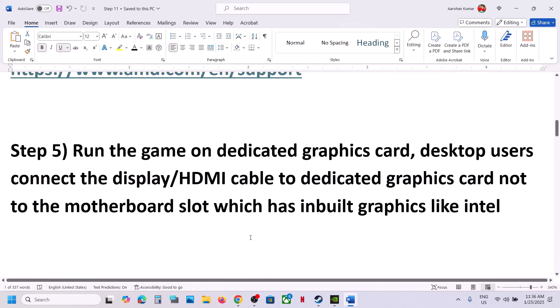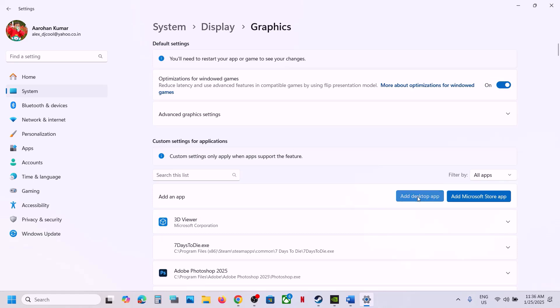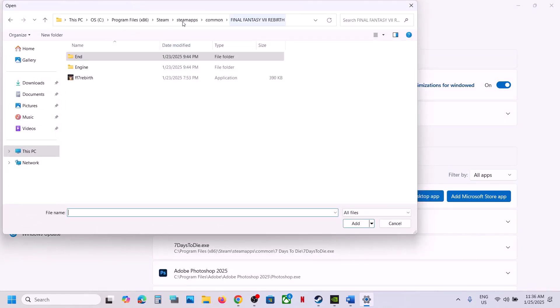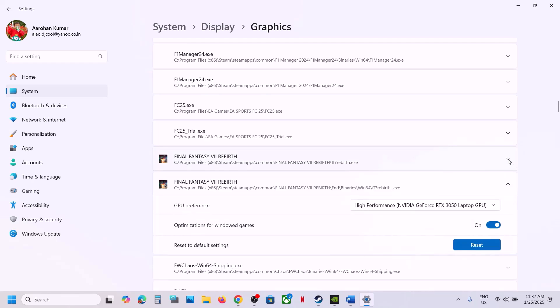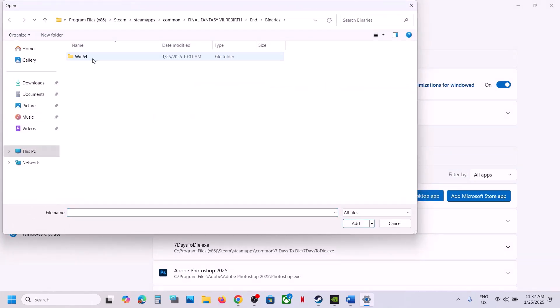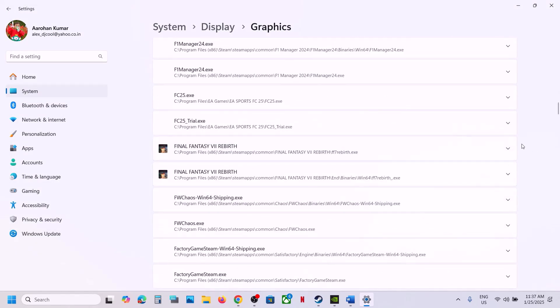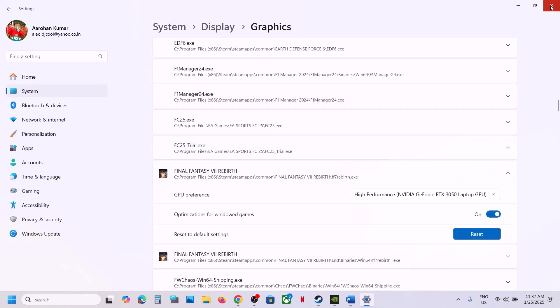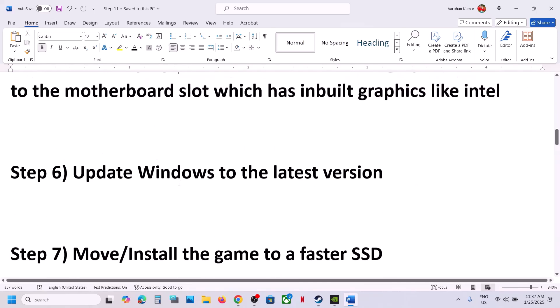The next step is to run the game on the dedicated graphic card. Type 'graphic settings' in the Windows search box, click on Graphic Settings, then click Add Desktop App. Go to the game installation folder, select the EXE file, and click Add. Scroll down, find the game, click the down arrow, and select High Performance. Repeat this for the EXE file in End/Binaries/Win64. Desktop users: make sure you connect the display cable or HDMI cable to the dedicated graphic card slot, not the motherboard slot.